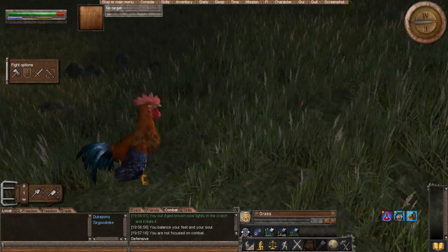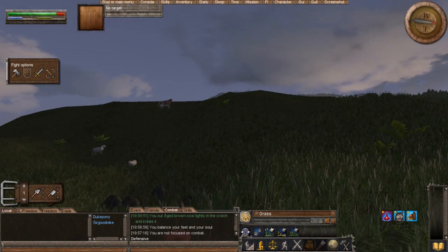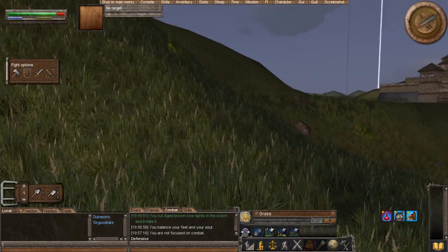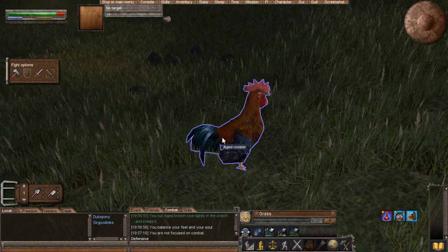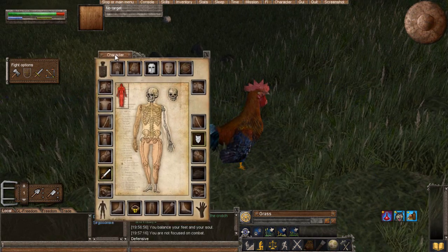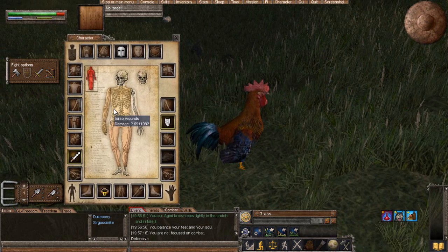A lot of things can kick your butt when you're first starting, such as cows. Cows can kick your butts. Boars can kick your butts. Rats can kick your butts. You're going to want to practice on things like this chicken here — see this aged rooster? Once you get past a certain level, or once you get a certain quality of sword, like this iron sword I have here, your weapons are going to take damage as you're fighting.